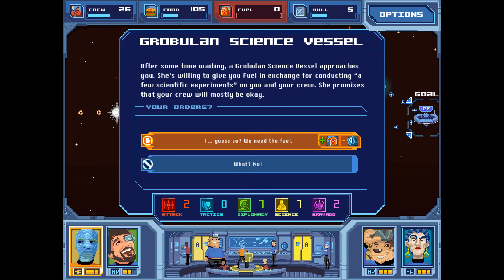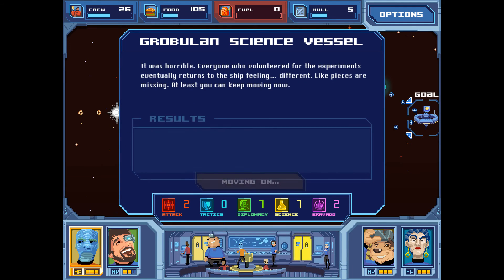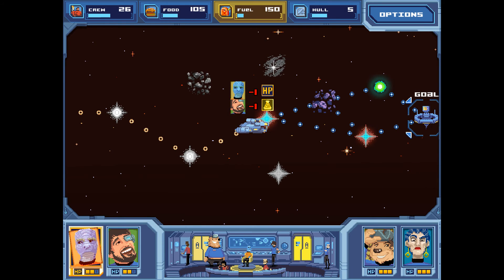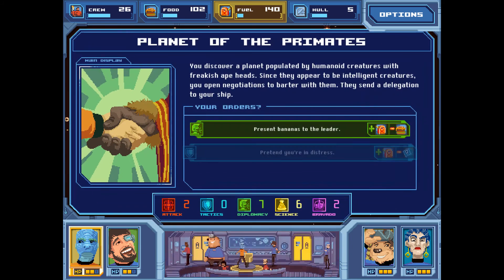Grobulin science vessel — after some time waiting, a Grobulin science vessel approaches. She's willing to give you fuel in exchange for conducting science experiments on your crew. She promises your crew will be mostly okay. We need the fuel. It was horrible — everyone who volunteered returns feeling different, like pieces are missing. At least you can keep moving. We got 150 fuel, which is pretty good. We lost tactics and HP for Mermat — luckily he had no tactics. Our captain lost some science, but it's still pretty high. We're close enough to the end that I think we might be okay.